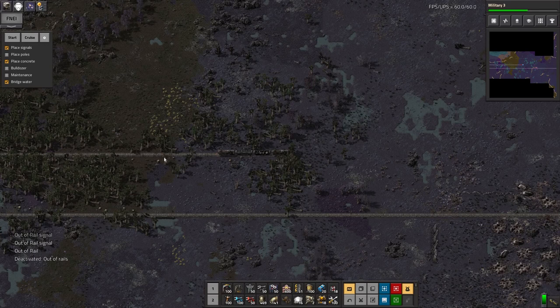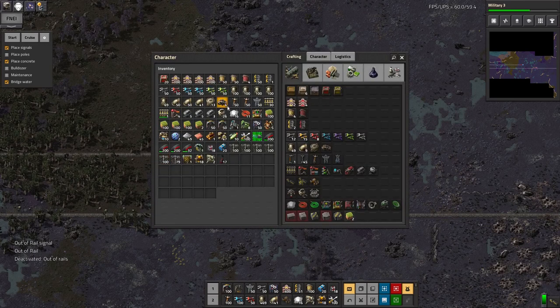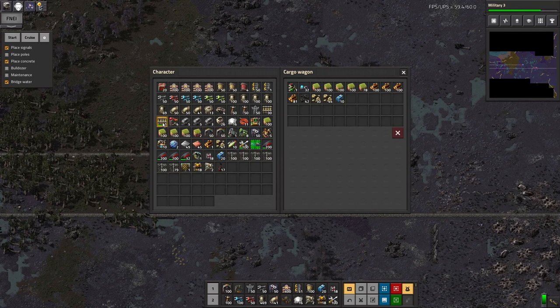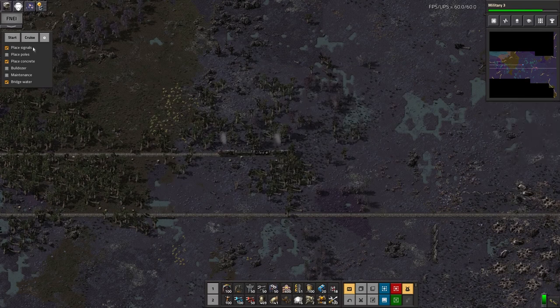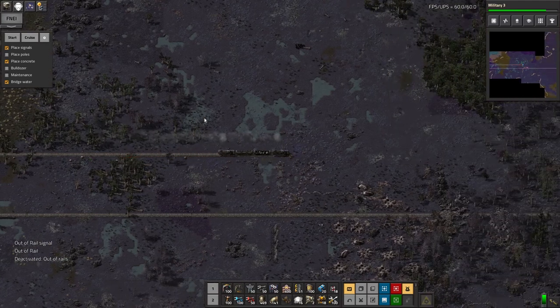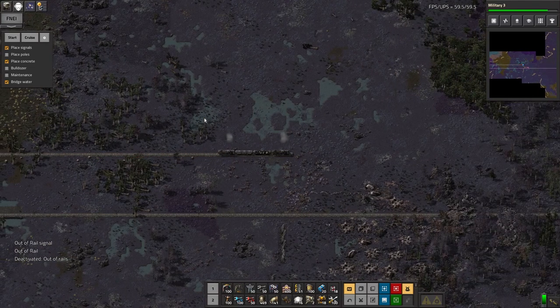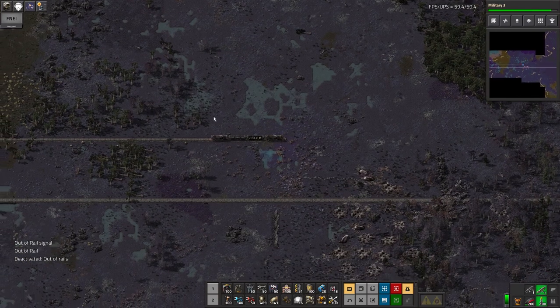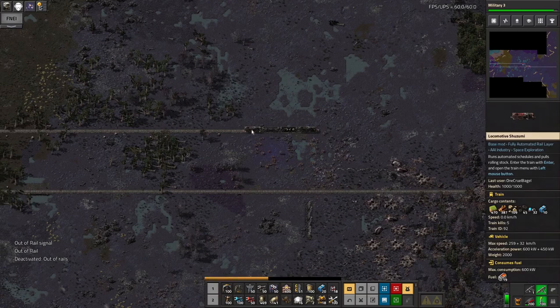Okay, I didn't plan that quite as well as I might have done. Let's hope those biters are no longer chasing. Have I got any more? I've got some more in my inventory but not very many. Is that going to be enough? No, not even slightly. So that's a slightly abortive attempt at doing what I was trying to show you. I'm just going to have to leave the train here while I go off and gather some more supplies for it.